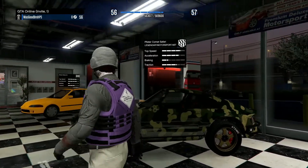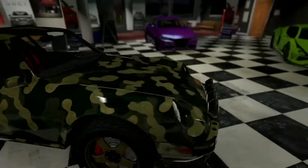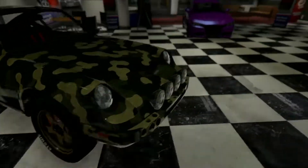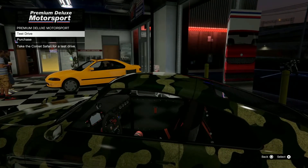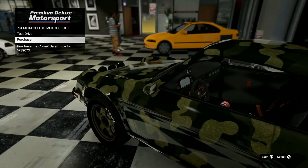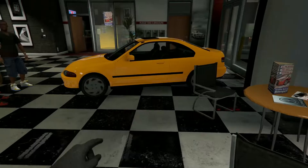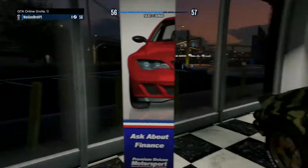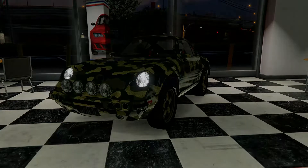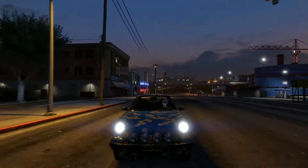Up next we have the Fister Comet Safari. You can buy this off Legendary Motorsport's website, and it looks like they already put some work on this car. This car is going for seven hundred and thirty-nine thousand seventy dollars — pretty good. Let's test drive it. That's cheaper than the Dinka Kanjo SJ.